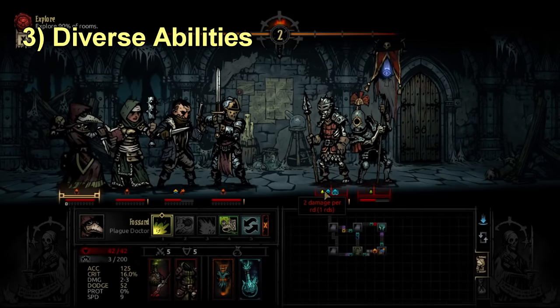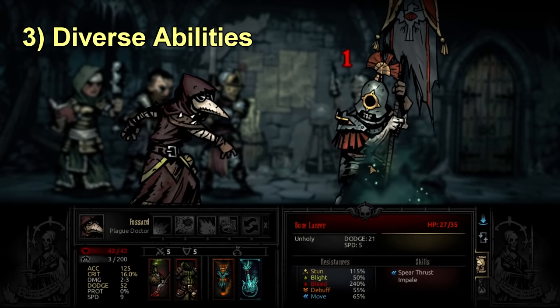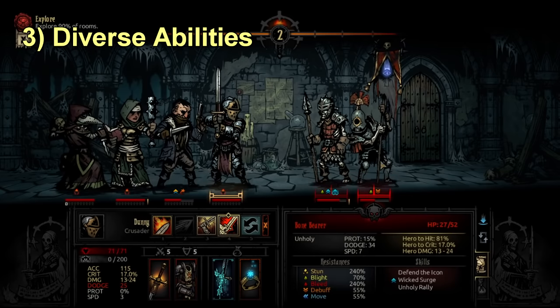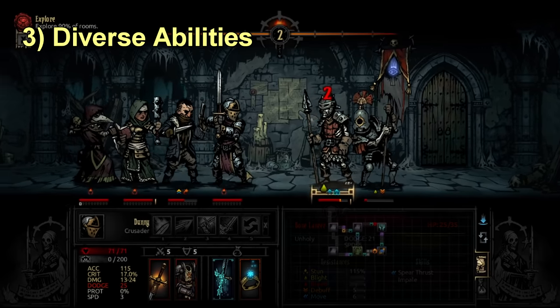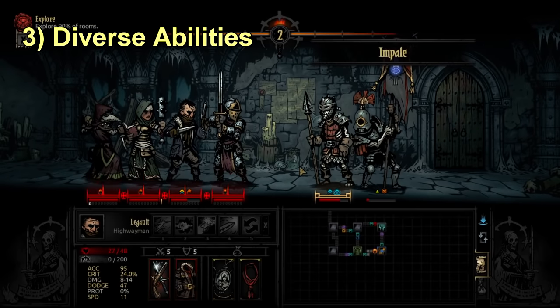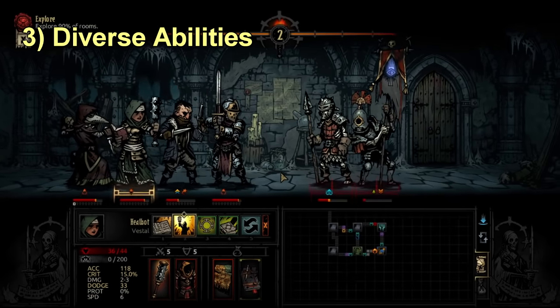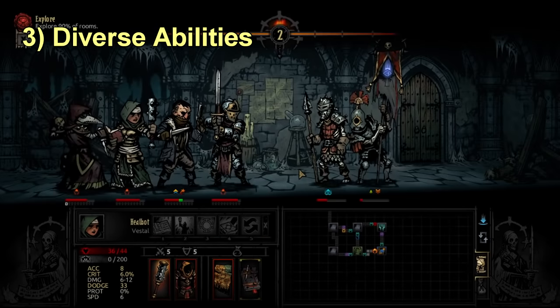You don't need the entire team to have movement skills. Characters like Arbalest, Leper, and Vestal are very popular and they don't have movement skills. As long as one or two of your other units can move around to help reposition, that's fine. You should also be looking into contingency skills in general.